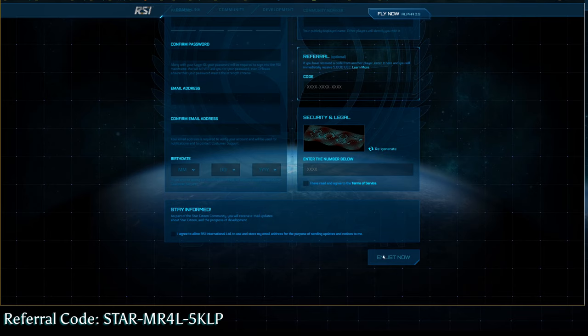From there, you're going to click Enlist Now. This is going to bring you to your normal purchasing — go through and purchase the item. I'm not going to make a new account and buy another package since I already have one, so we're going to skip to the next step.